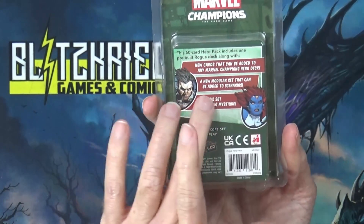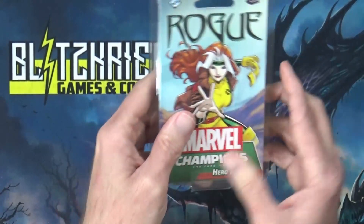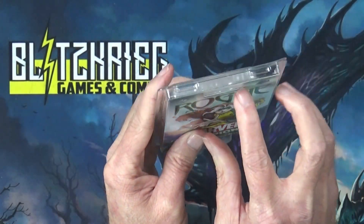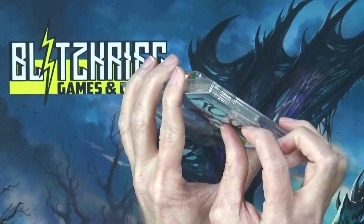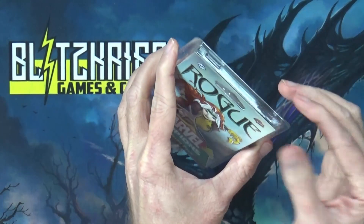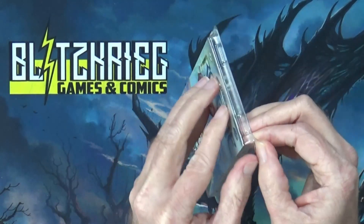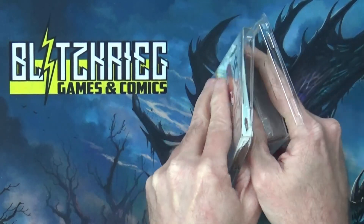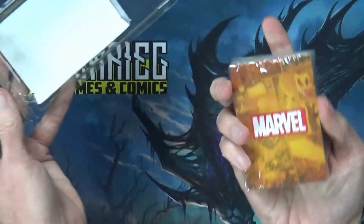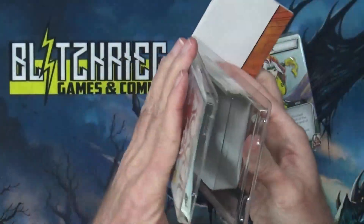There is, if you want to check before you open yours, a tape here that needs to be cut — I already pre-cut this before the video — but that'll let you know if your product has been tampered with. You can also check because you should open it up and it should have a pack of cards still sealed, and then you want to look underneath this flap and it should have the little rulebook.